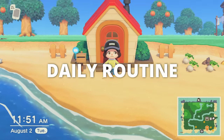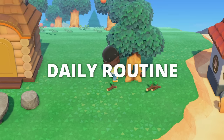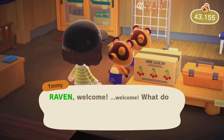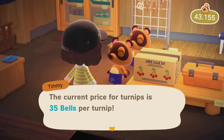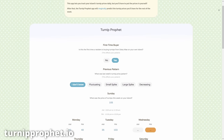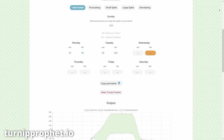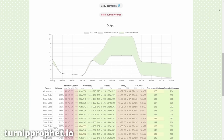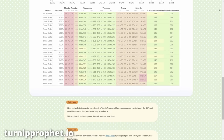The next day, resident services was closed, but we did our daily routine: checked my mail, got my message in a bottle, shook trees, planted my money tree. I couldn't order five items because resident services was closed. I said hi to Winnie — nice to see a familiar face. Turnip prices at Nook's Cranny were 35 bells per turnip. I was losing hope. I was also tracking all prices in a turnip tracker website — I'll link it in the description. Once you input all the information, it predicts possible patterns and the best time to sell.